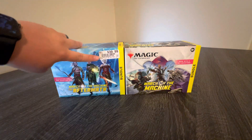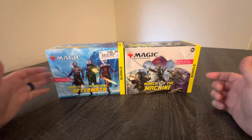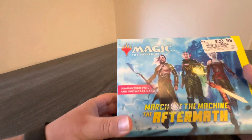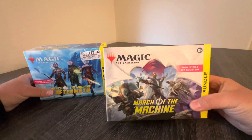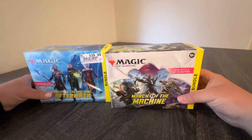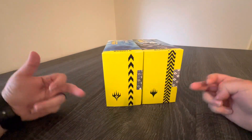First difference is obviously the price tag. This was $40 new, this one's $50 new. Another difference obviously is the artwork. This one says guaranteed foil and showcase card. And this one comes with eight set boosters — that's what they kind of highlight on the front. We got different symbols.